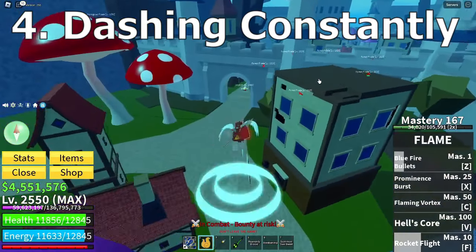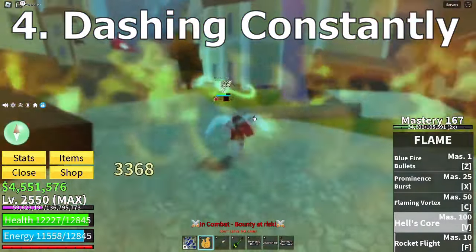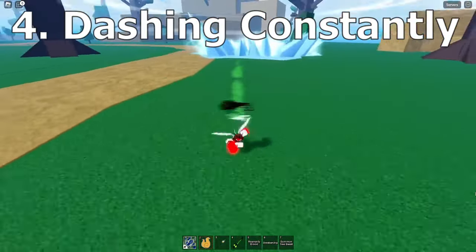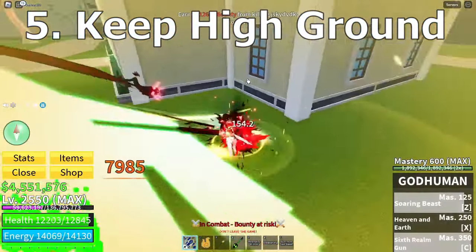If you are dashing, they will attempt to go in front of you and catch you lacking to use a combo, but if you are awake then you can just pull a psych and go the other way. Keep high ground if possible.